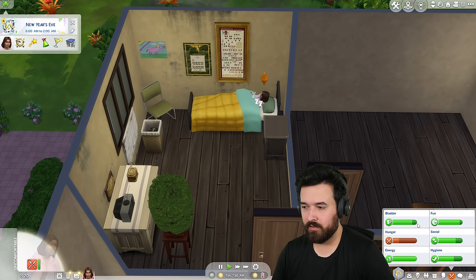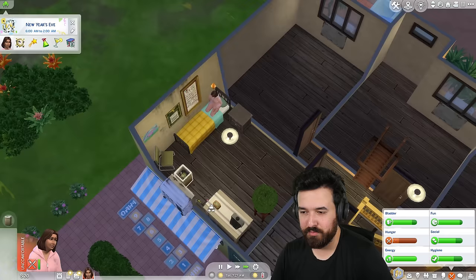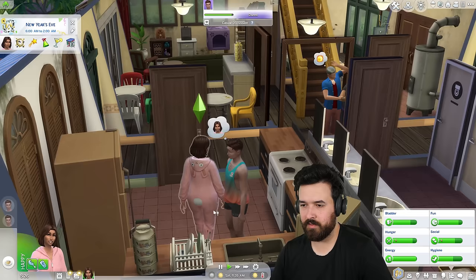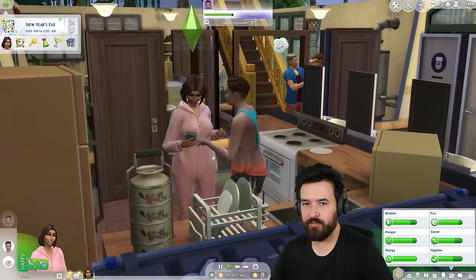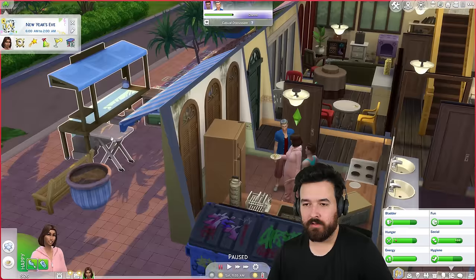It's New Year's Eve! I have no money. Search the laundry pockets — six dollars. I was kind of hoping for more than that, but hey. Wren wants to throw some New Year's Eve confetti — yay! That's fun. Let's go.